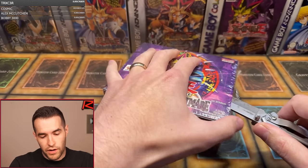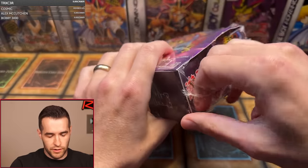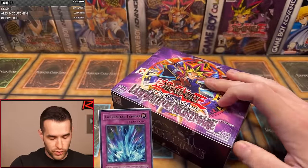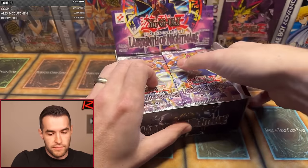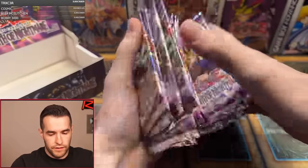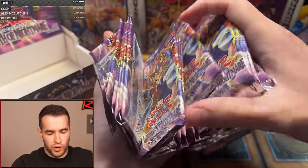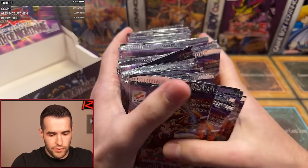First edition Labyrinth of Nightmare — these 36-packs sometimes bend on the edges, which can be awkward to cut open. Also, Torrential Tribute is a really great option I always forget to mention. Packs are looking pretty legit so far. You always want to confirm as you're opening that it's legit — there are a lot of reseals out there. Labyrinth of Nightmare is probably not a huge target though, because it's around bigger sets like Metal Raiders, Pharaoh's Servants, and Legend of Blue-Eyes. Still, LON is pretty nostalgic and classic.